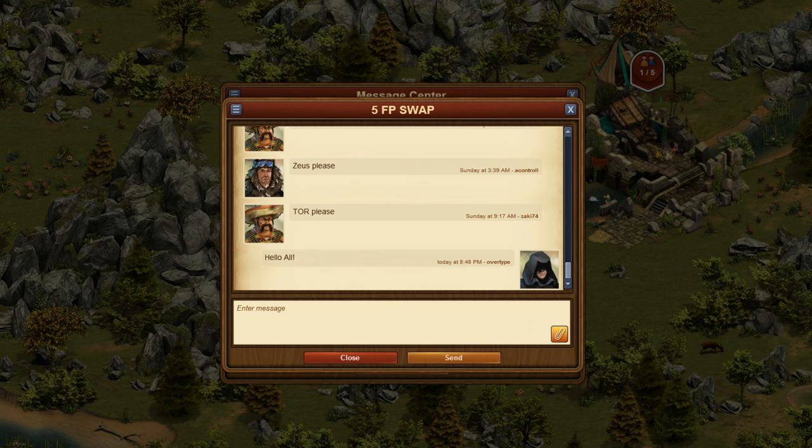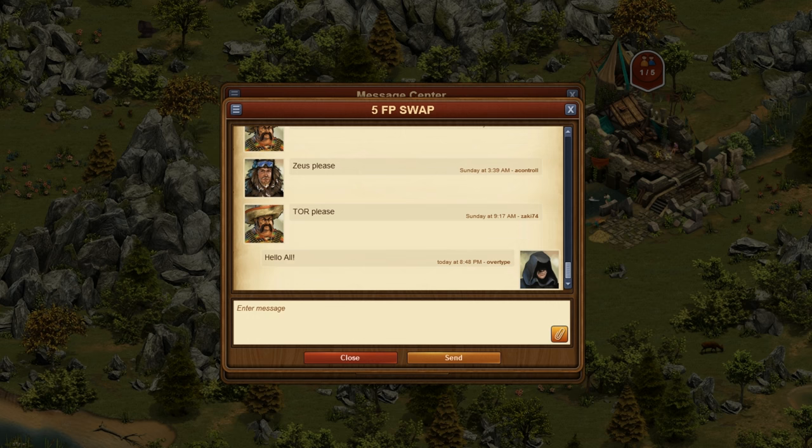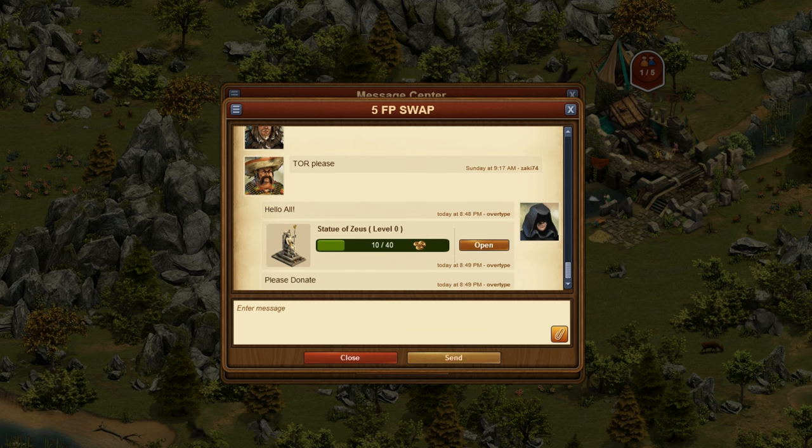Just use the new attachment icon in the corner of the message window, then pick the great building you want to link to from the list and hit send. You can also add a message. The recipient can then click directly on the open button, which will result in opening the contribution window for that particular great building.